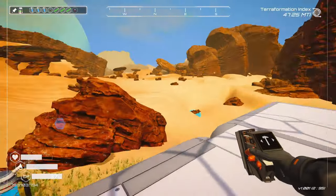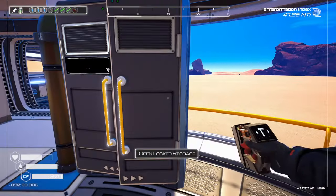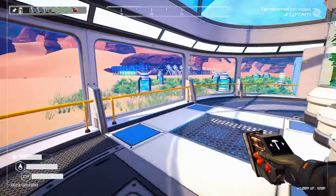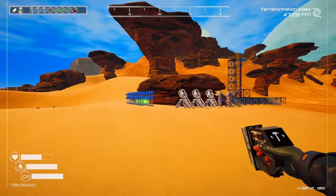And what else do we need? Oh, we need the explosive powder. Which, if we don't have any, we can make it. Oh, we got some. Alright, let's go put this down.